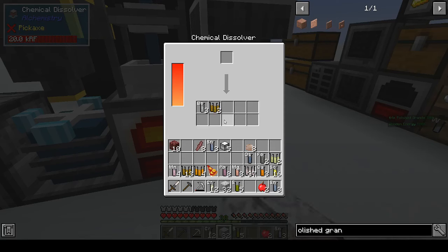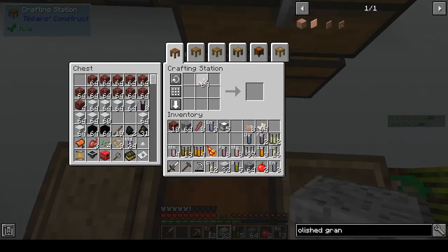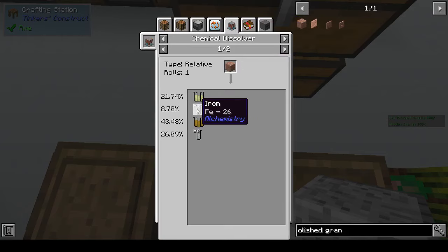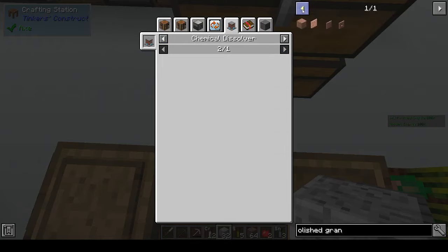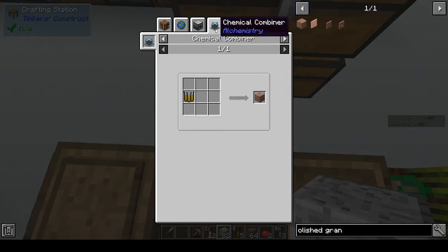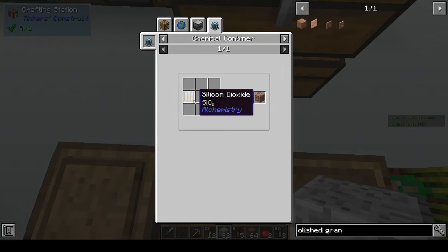It was a real pain — it basically started the great hunt for nether quartz, because you need a lot of nether quartz to make the beryllium. I made about four trips to the nether and must have mined about eight stacks of nether quartz and it still wasn't enough, because you only get maybe 16 or 17 beryllium per stack and you need three beryllium to go towards making one piece of beryl.